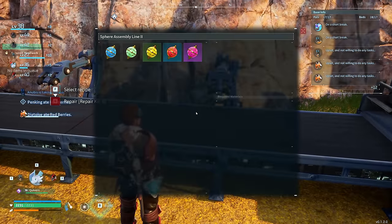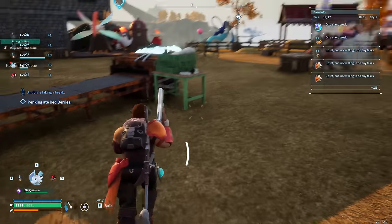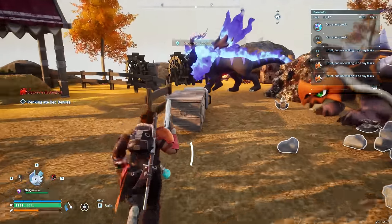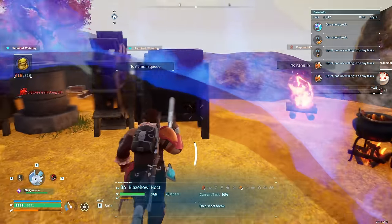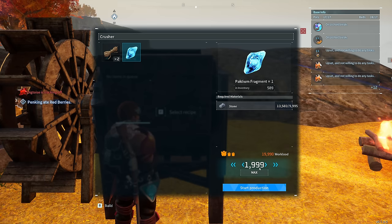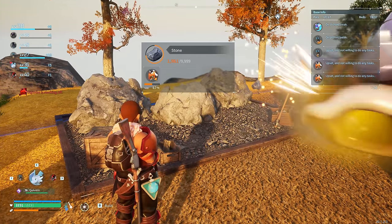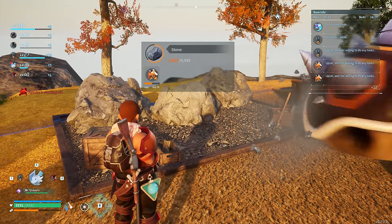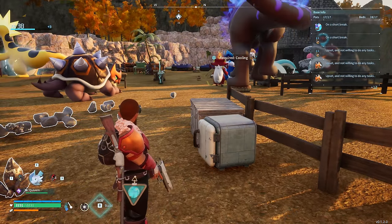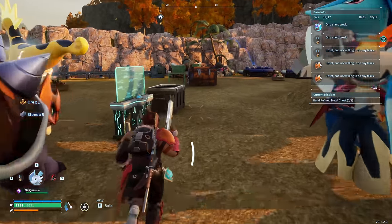We've talked about cement, carbon fiber. Now let's discuss palladium briefly. We can put stone in our crusher to pump out palladium. While you can do that, honestly one of the best ways to get palladium is going to be in dungeons — hit up palladium deposits in dungeons and you are going to just get loaded up. That's what I'd recommend.